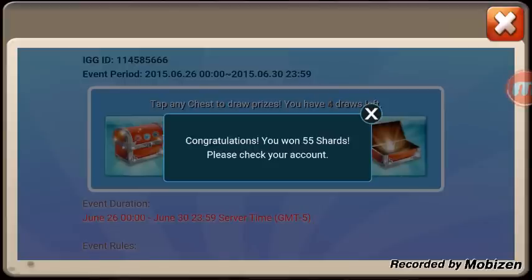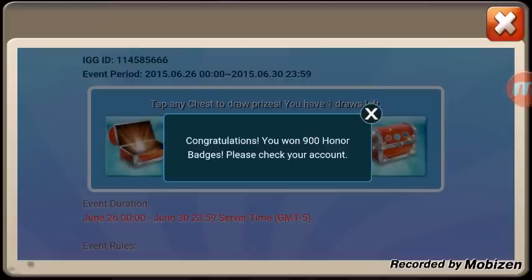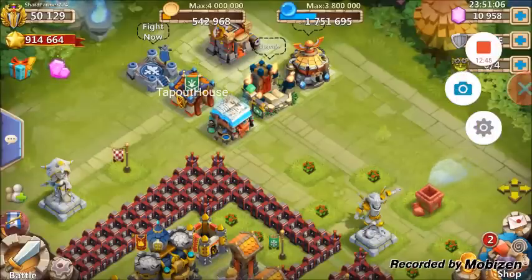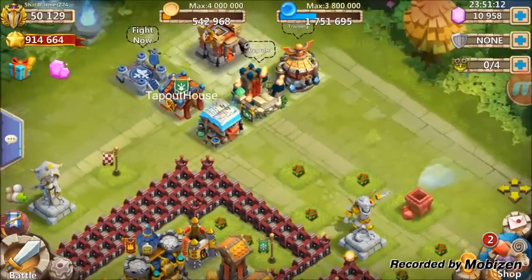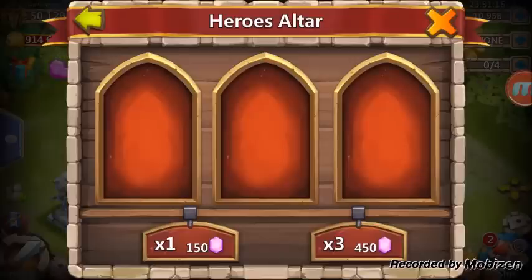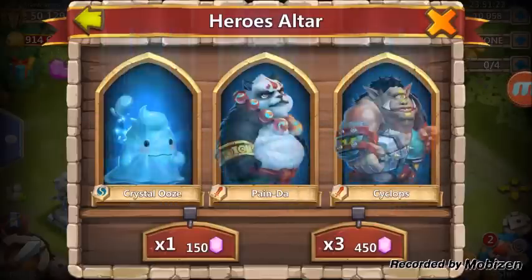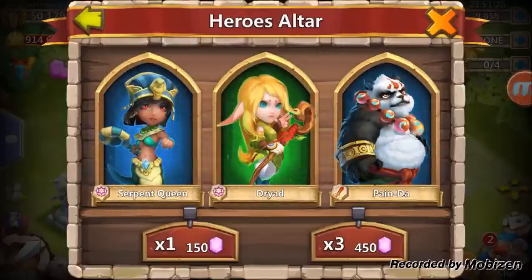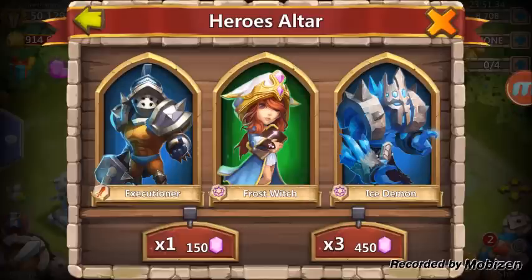I have zero draws left on the winner's list — I haven't opened anything there guys, so I don't want you to think I bought gems, because I didn't. This is a game of patience. 40 shards, 55 shards, 10 merits, 900 honor badges — nothing from the Uncover the Treasures pulls. Let's go in here and roll 2,000 more gems and take it down to about 9,000 and see if we can get anything. Come on please give me something — a new hero that I need.